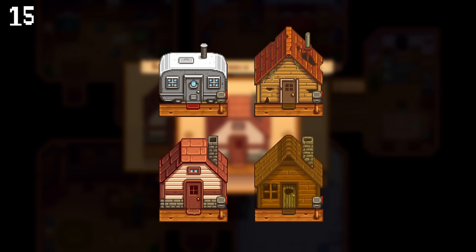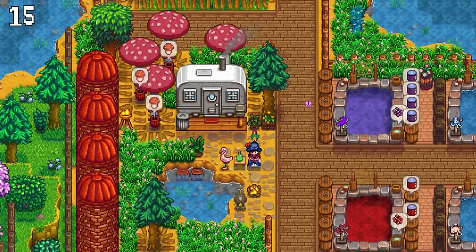There are 4 new multiplayer cabins available at Robin's shop, including 3 houses and this adorable little camper.